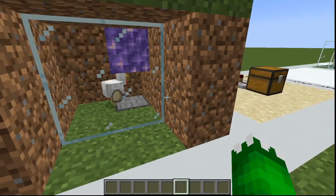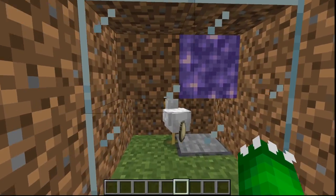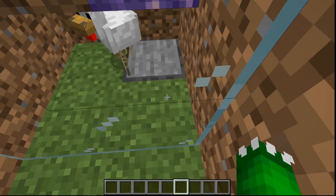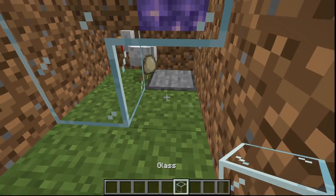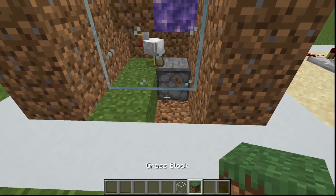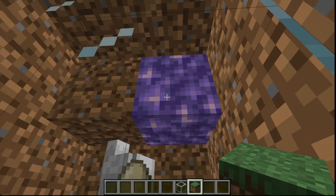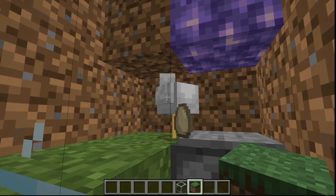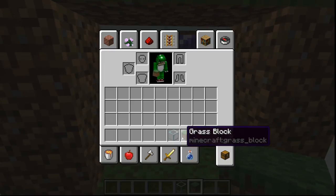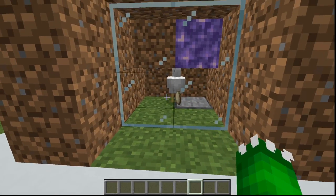This first one here — if anybody watches Hermitcraft, you'd know what this is. You put a dispenser with fireworks, with a pressure plate, with amethyst over it, with a chicken. Eventually the chicken walks over it and sets it off — that's perfect timing, actually. And it will really distract whoever's there.